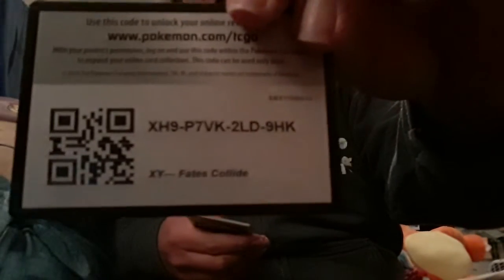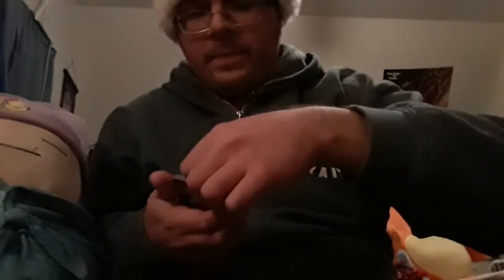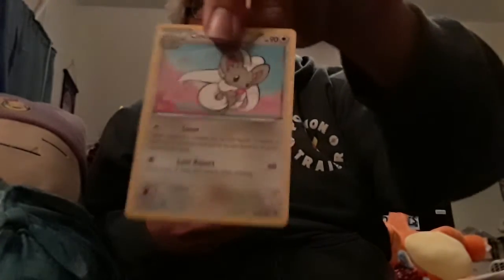Opening another Fates Collide pack — ooh, another green card, and there's the code right there. Hopefully you guys get something really good with these. It's three cards from the back for this one. So we got a trainer card — Dome Fossil Kabuto, a special energy of Normal type.